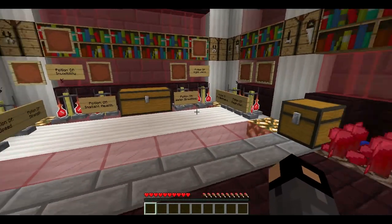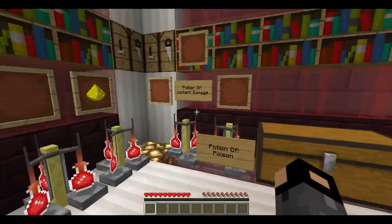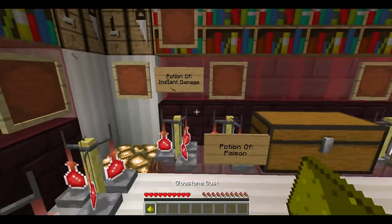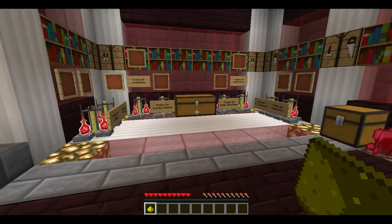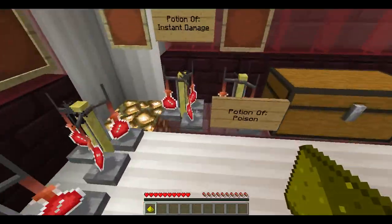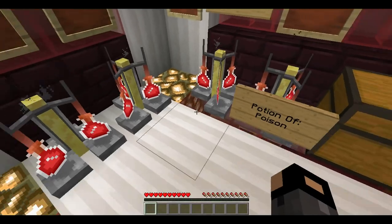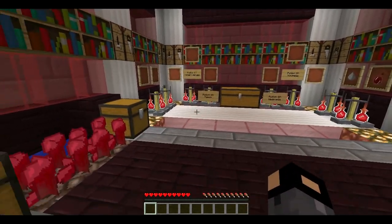Speed applied to the speed potion makes it three minutes long. When you put the redstone in, it makes it eight minutes long. You can do that to any potion that has a time limit. The potions you can't use redstone on are instant health and instant damage — those are the only ones. Glowstone makes the potion double — it upgrades it to level two. Glowstone is essential for instant damage or instant health. If I put glowstone into instant damage, when it's done brewing it will make instant damage II, so instead of doing maybe two hearts of damage it would do three and a half.